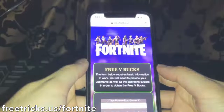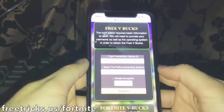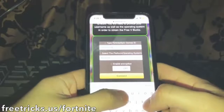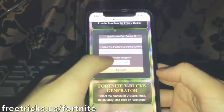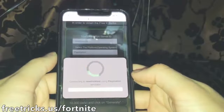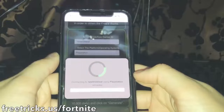Once you're on this website, go ahead and type in your Fortnite username. After that, you'll select your console — you can do Xbox, PlayStation, or PC. I'm on PlayStation. Then select 'Enable Encryption' and hit connect.